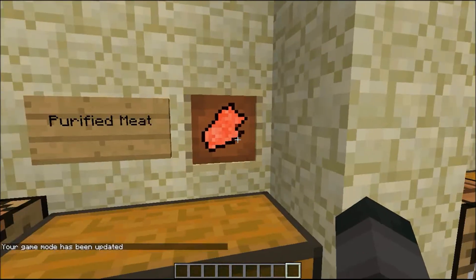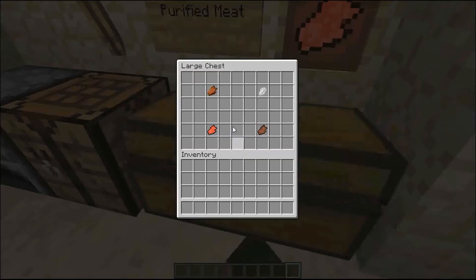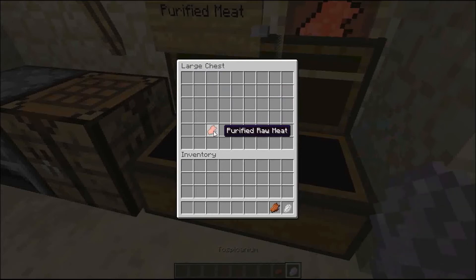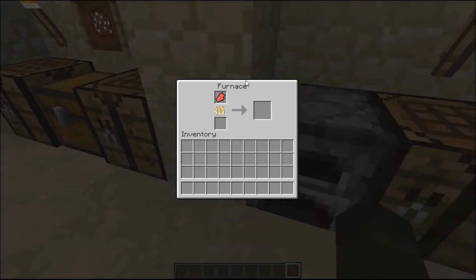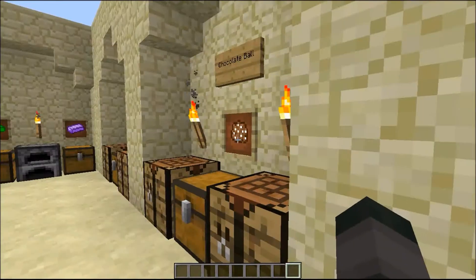This is the purified meat. If you've been annoyed by getting a lot of rotten flesh, you smelt some of it and you'll get purified meat. This is raw meat, and you can cook it to get purified cooked meat.